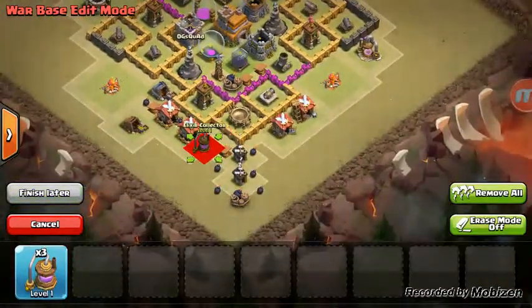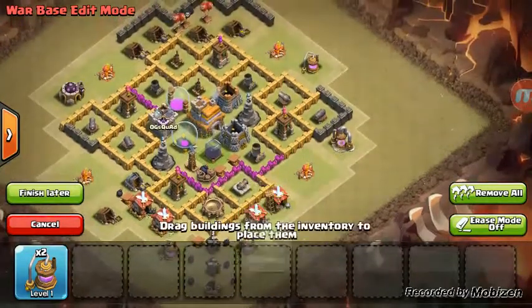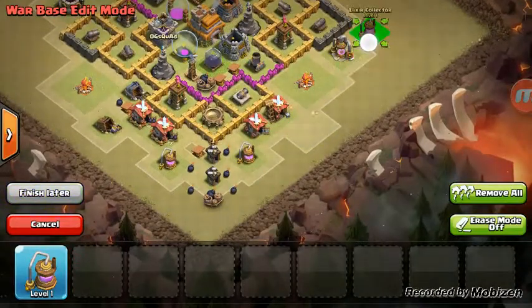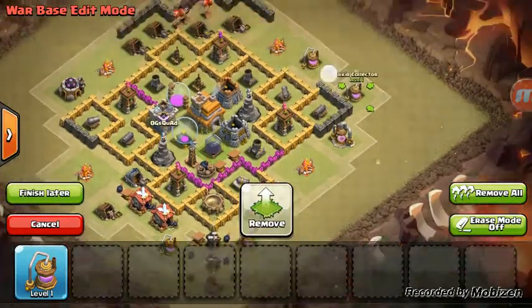I used to have this base — it wasn't great until I tried to upgrade. I wanted to go to Town Hall 9 and it wasn't happening. I forgot, and I lost all my gems — that was the worst day of my life.